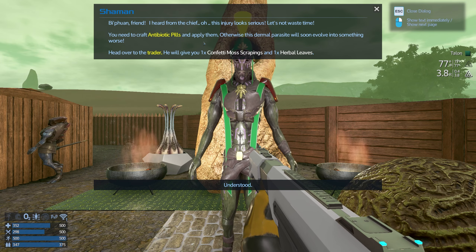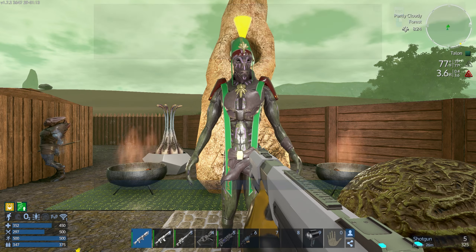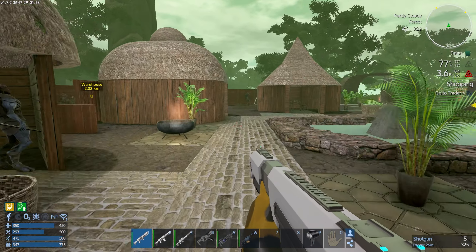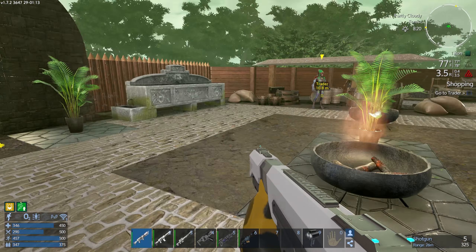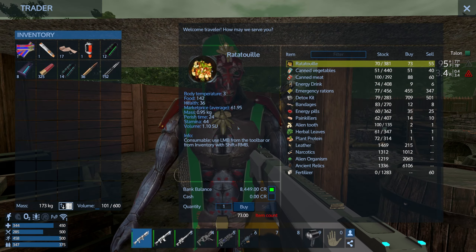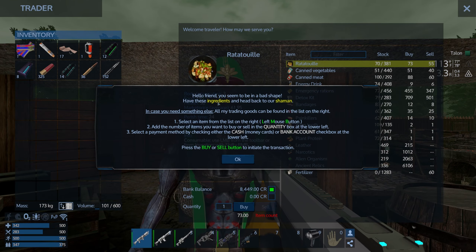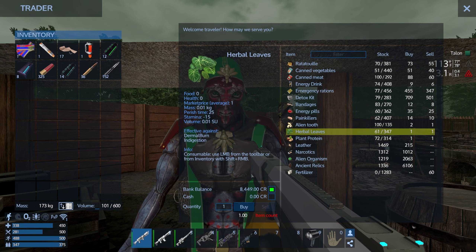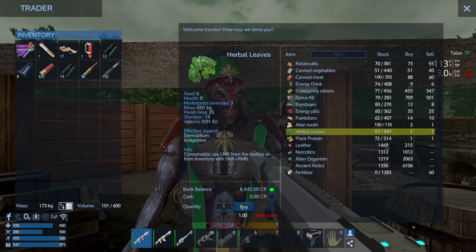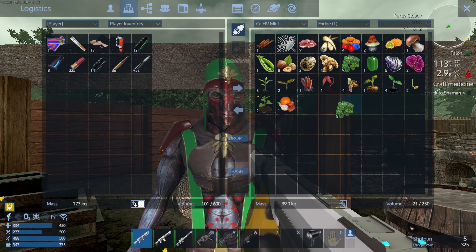We did this in the last series - it was a little different. The trader will give you some ingredients. We've got to run around. Hi, give me stuff! Now it picked up. Did he give me the stuff? I needed like four herbal leaves and something else, but they're going into the wrong inventory.